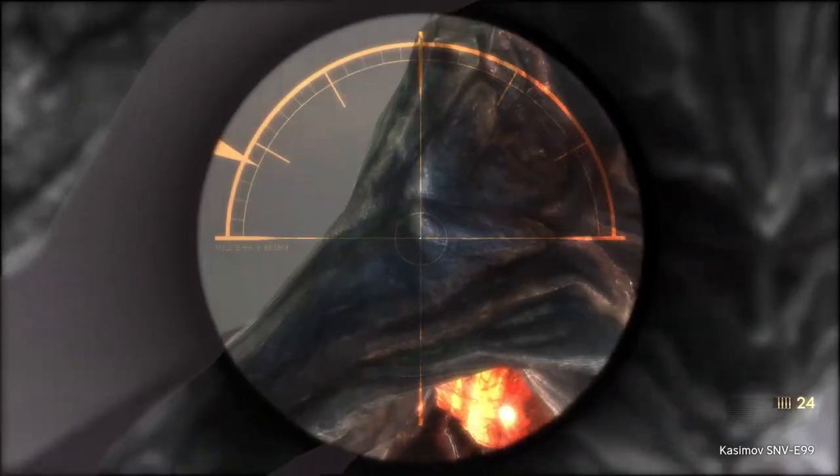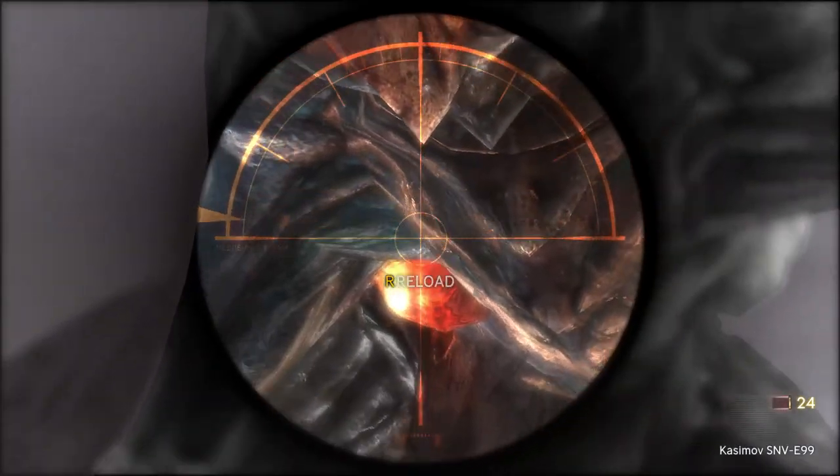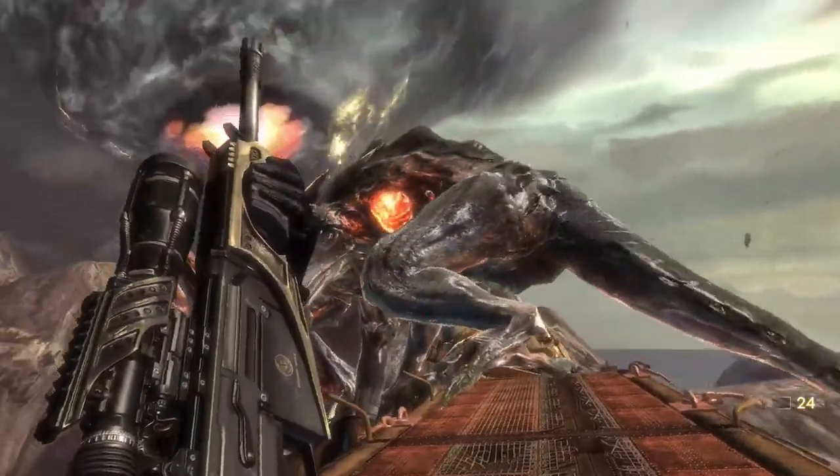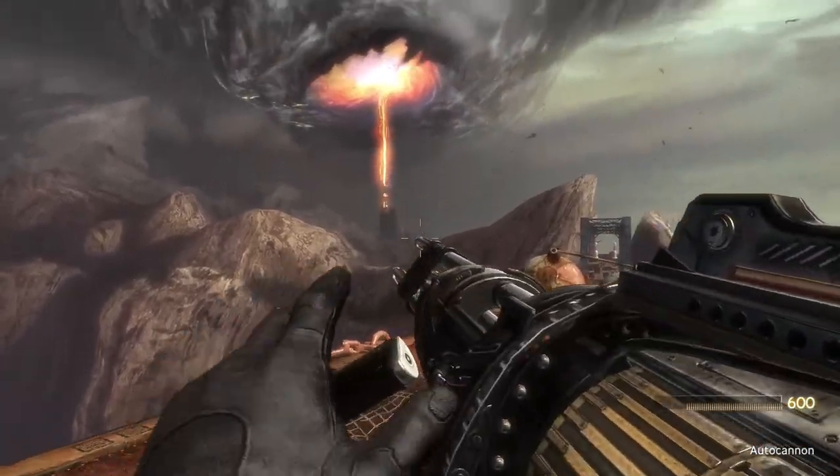The trick of this battle is to shoot at the giant orange glowing weak points. That tail — when it moves, it can actually swipe you with its tail.